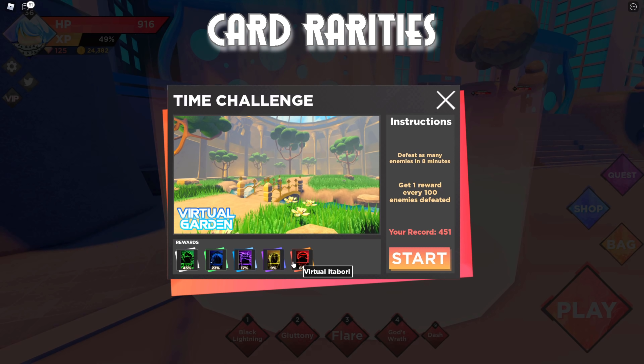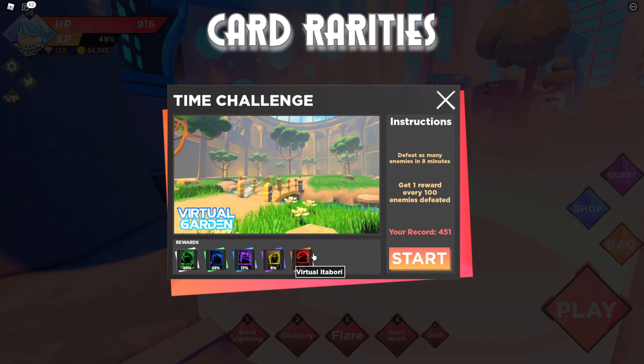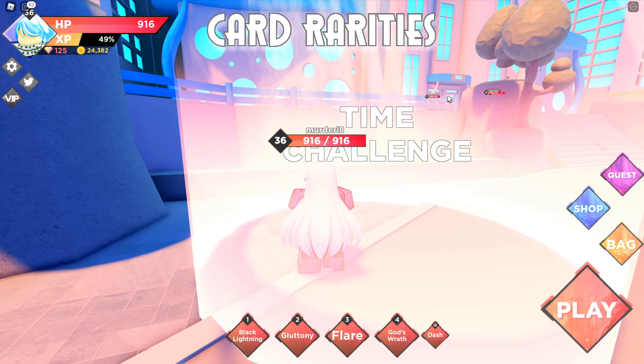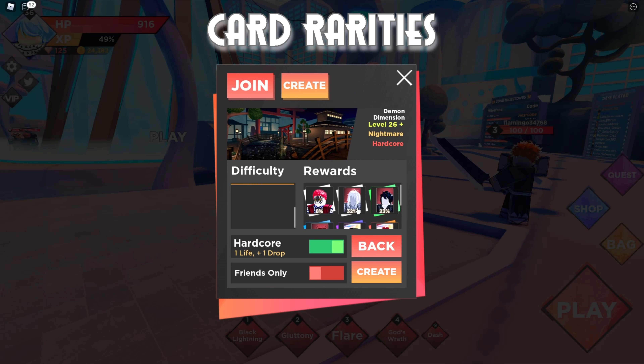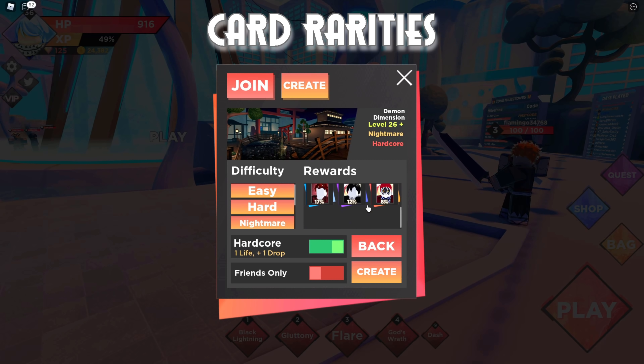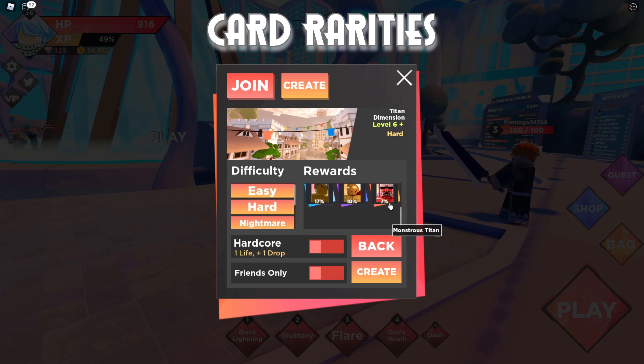As you can imagine, the higher the rarity the better the stats — however, legendary cards also have a rarer chance to drop. There are two ways to get character cards: dungeons and time challenge. In time challenge, the best card is Itadori, who has a 6% chance to drop every time you defeat 100 enemies. So if you want to collect all the legendary cards and be the strongest, do time challenge or run the Demon Slayer or Titan dimension maps.